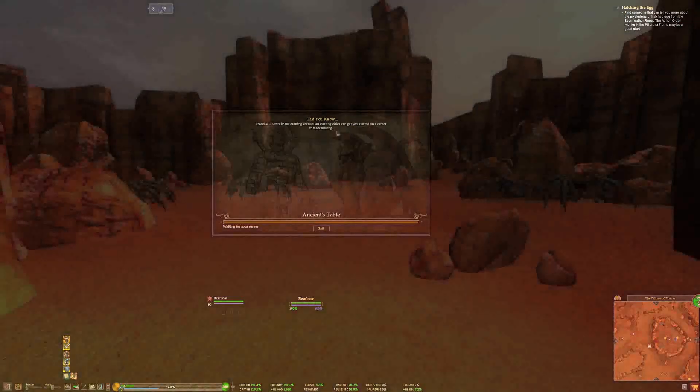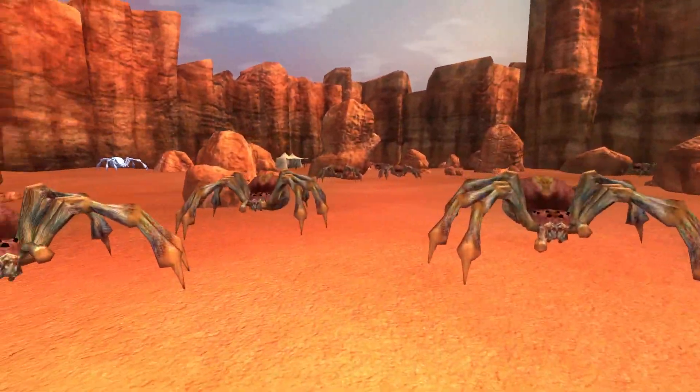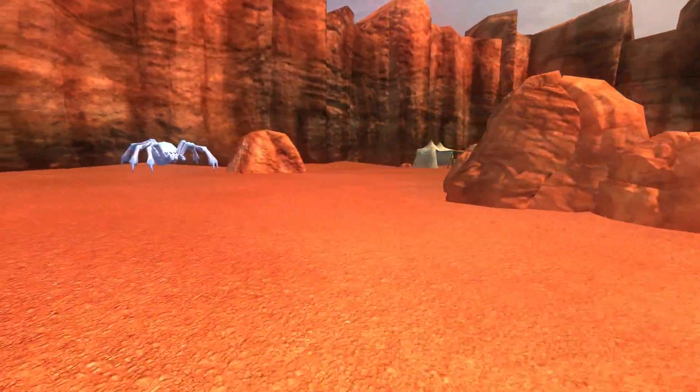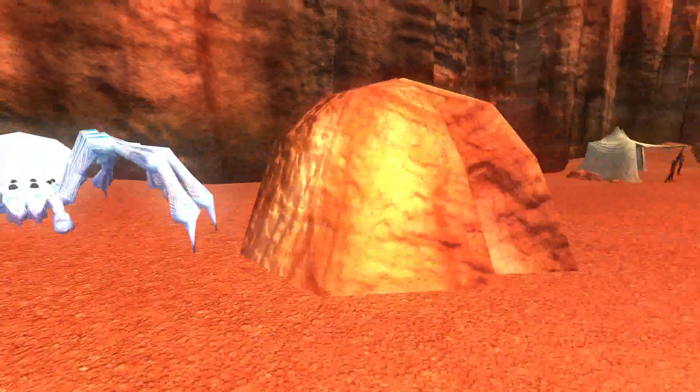At that point, you can click on the Knocker and zone into the Ancient's Table. Ancient's Table is a very small zone with very high level mobs ranging from level 59 to 63. There's really only one named in the zone, but he drops amazing loot. And if you're playing during double loot, which is going on right now, run this zone a lot for some really nice items.